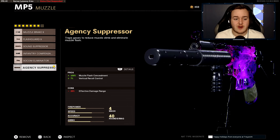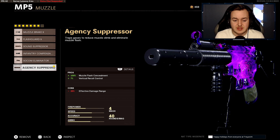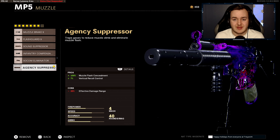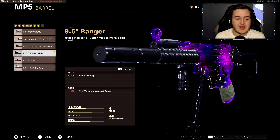The first attachment is the Agency Suppressor. This helps with 7% vertical recoil control and 100% more muzzle flash concealment. So two things: we stay off the radar and we're super quiet when firing, so people won't know where we are. The vertical recoil control up to 7% is great — any control of your weapon helps you win more gunfights and get more kills throughout the game.